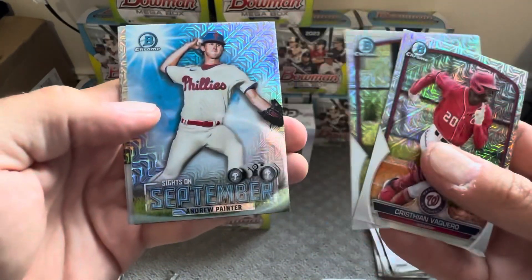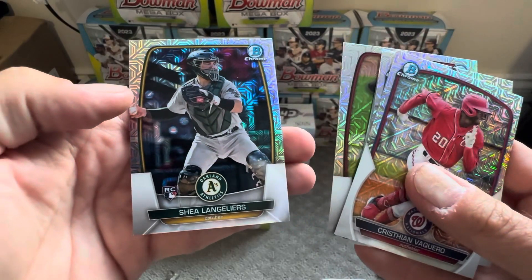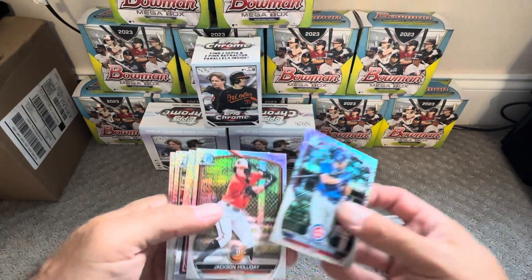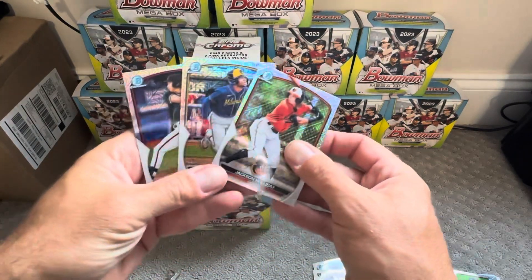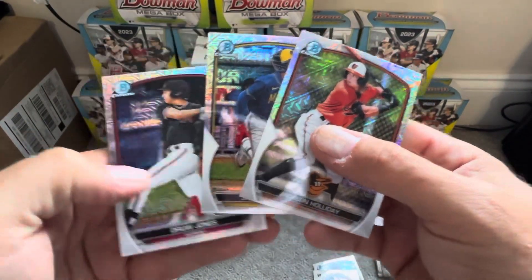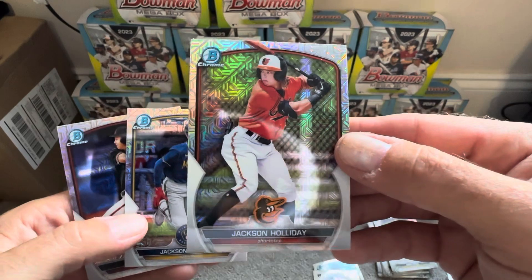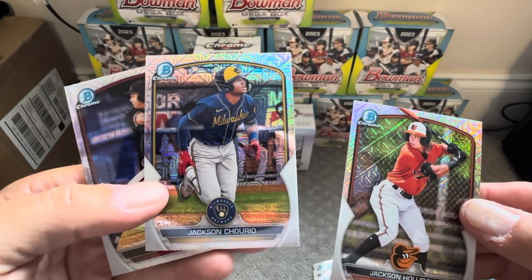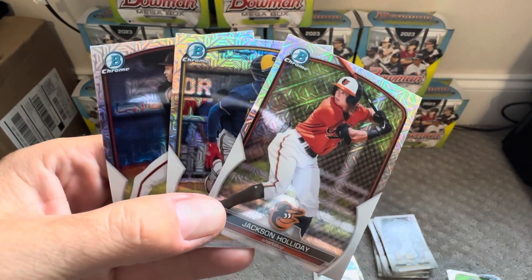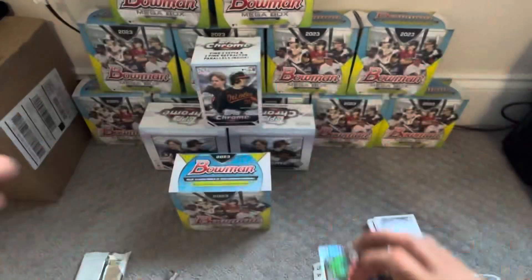From the second Mojo pack: De Paula — that's a good one — Painter, and Gabriel Marino. Obviously our first Mojo pack was where it was made. I don't know how much better you can do than these three players. All three of these guys are studs. Drew Jones — Andrew Jones' younger son. Jackson Holliday — Matt Holliday's younger son. And Jackson Chourio. All three are currently ranked in the top 15. That's an incredible pack. Until next time, guys. Happy collecting.